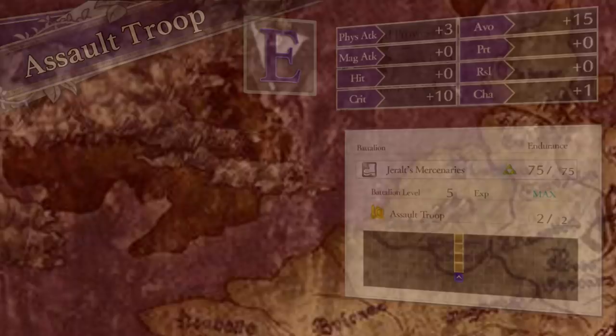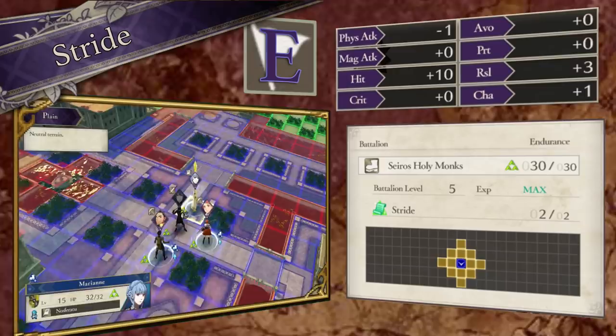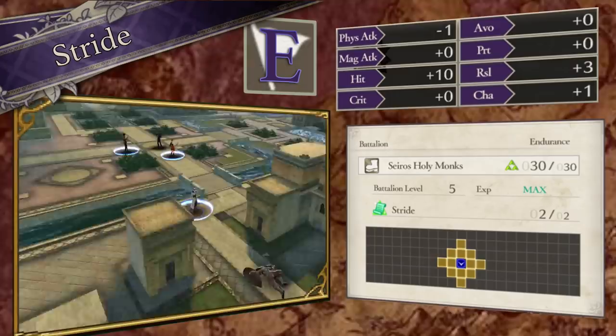The E rank Seros Holy Monks, which you can buy from the battalion guild directly after completing Edelgard's quest, grants incredibly modest boons and a paltry 30 endurance. But the power of the gambit it provides — Stride — cannot be understated. If set up correctly, you can grant plus 5 movement to up to 12 units twice in one map. I'd argue that this effect completely changes the way you will play this game, and its inclusion alone supplants the omnipresent dancer meta found in almost every other entry in the series.